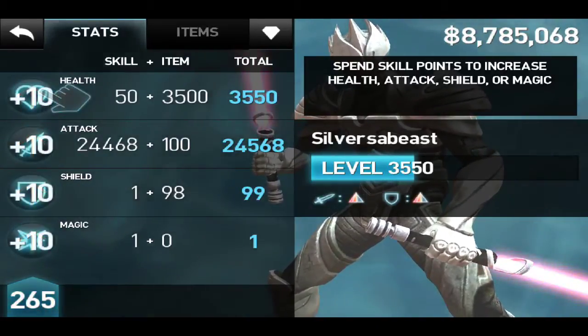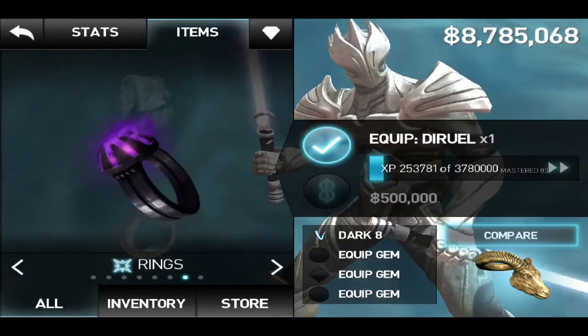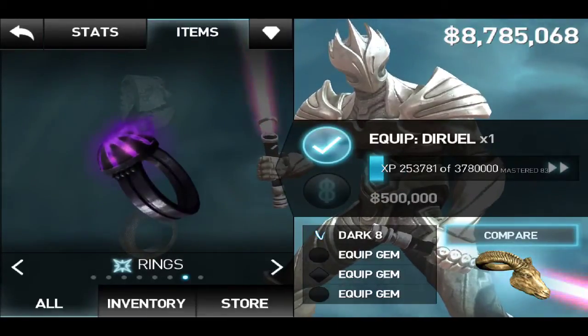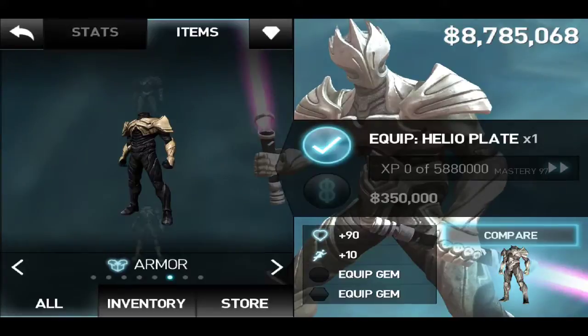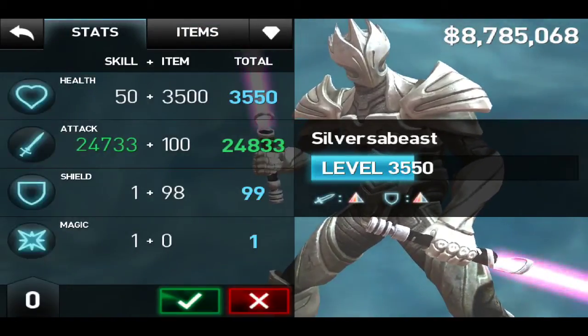We basically mastered the Holy Band — we mastered it 20 times, which costs a lot of money. We mastered the Ring of Man quite a lot as well, and the Helio Plate a couple times. We ended up with 265 stat points to allocate.